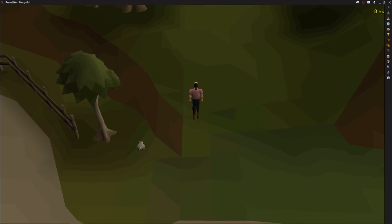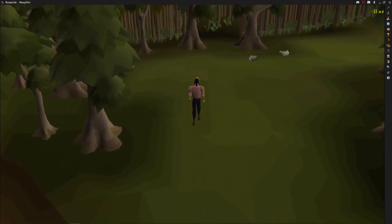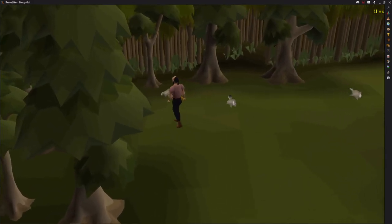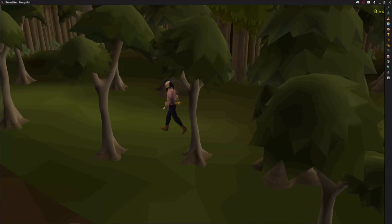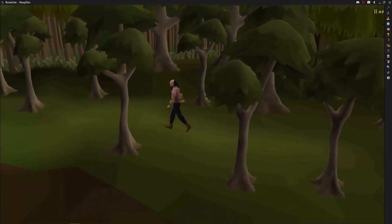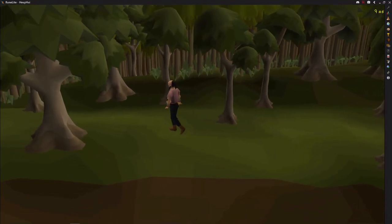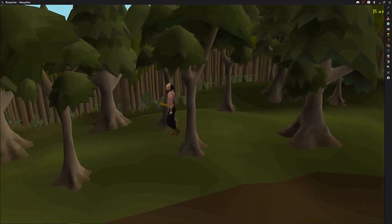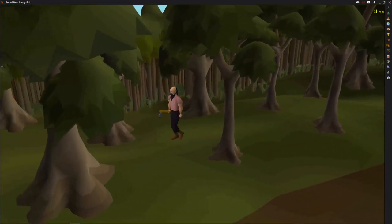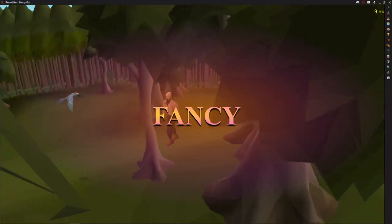I'm going to go and experiment with this technique a bit more in some other places, but I have a feeling this can also help with things like 1.5 ticks over at Fossil Island and potentially even tick manipulation with Barbarian Fishing. This seems to be able to replace an item interaction tick manipulation type thing, so there's strong potential here that you can use this to drop items without dropping any items. Fancy.